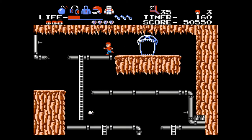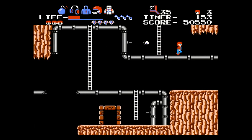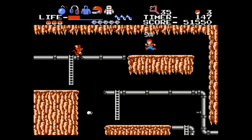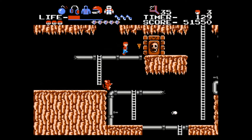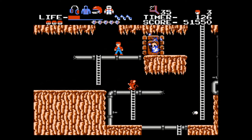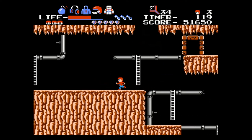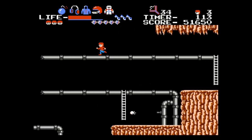Now we need to go down. Let's drop down here but we need to go to the other side. Scroll the screen over. Go down here. Let's go down here and go up — this is health. Let's get another bomb. It's nice being immune to these things.